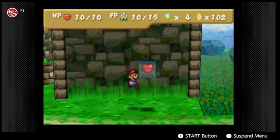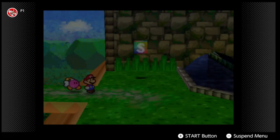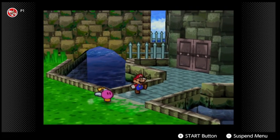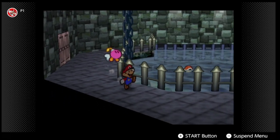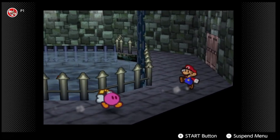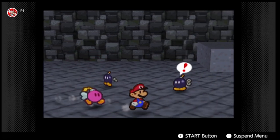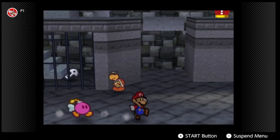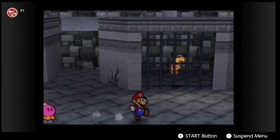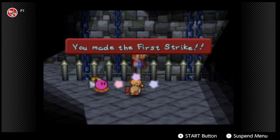We now essentially have 15 FP. I may focus in the early portion of this game just to get the FP and BP up, because FP lets us use stronger attacks like Bomb, and BP allows us to equip more badges. I don't go for HP increases until I've gotten my BP to the max — the max is 30. By the time I get BP up it'll be much later in the game, and that's when I start going for HP maxes.